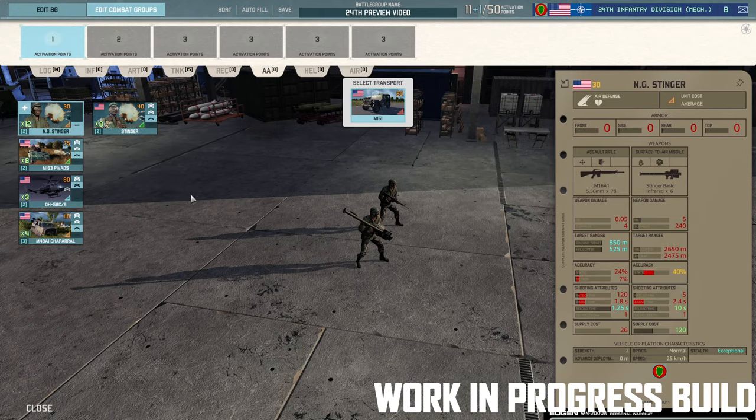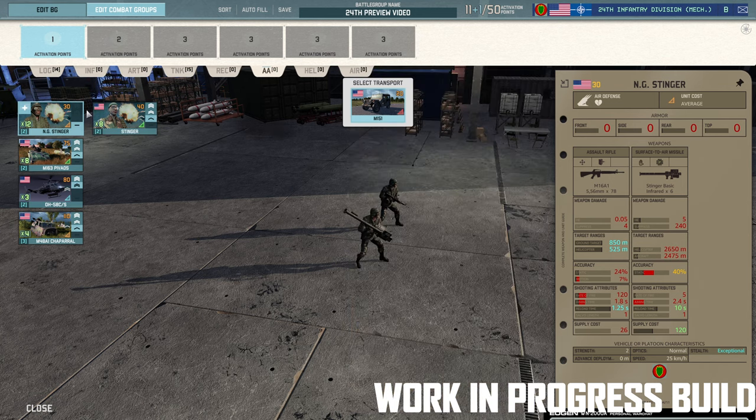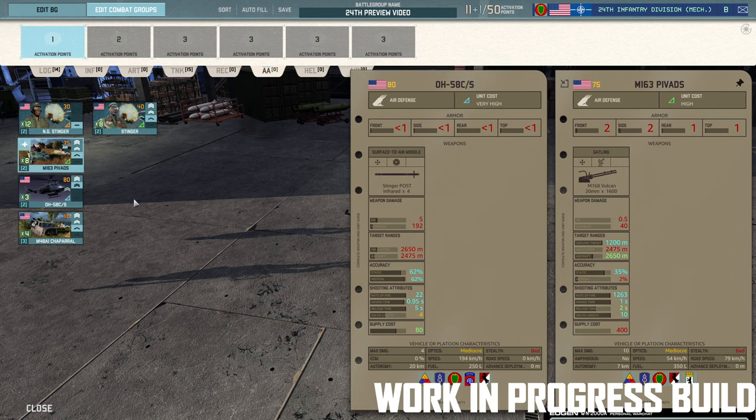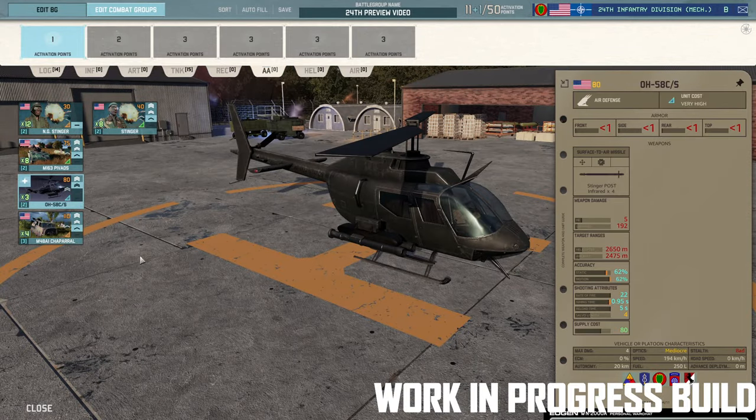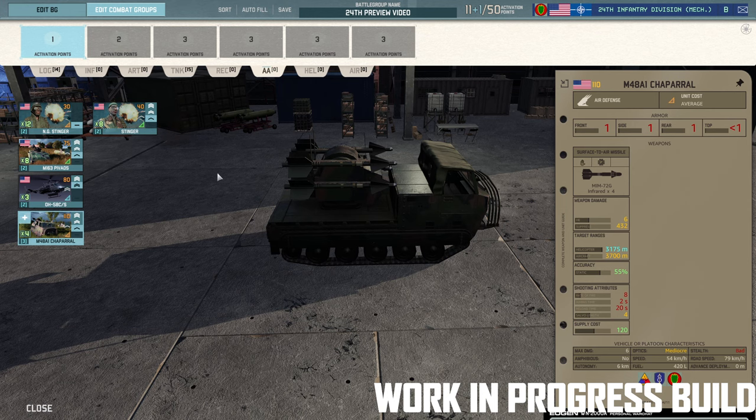Anti-air — you do get the NG Stinger. What I need to point out is this is the Stinger Basic, not the Stinger POST. Look at the difference in accuracy — it's a massive drop on the National Guard Stinger, and they're already taking a penalty because they come in untrained. Not convinced I would take them even for 10 points less. I'd much rather take the standard Stinger. You also get access to the Pivads, the OH-58C, and the Chaparral — I'd probably be sticking one or two cards of those in, along with the Stinger and the Pivads.